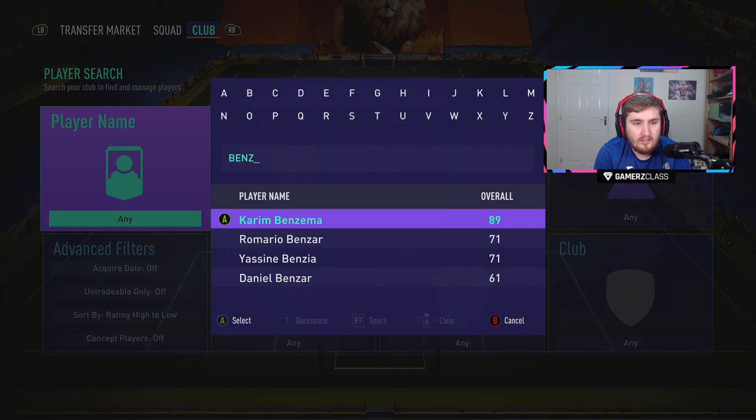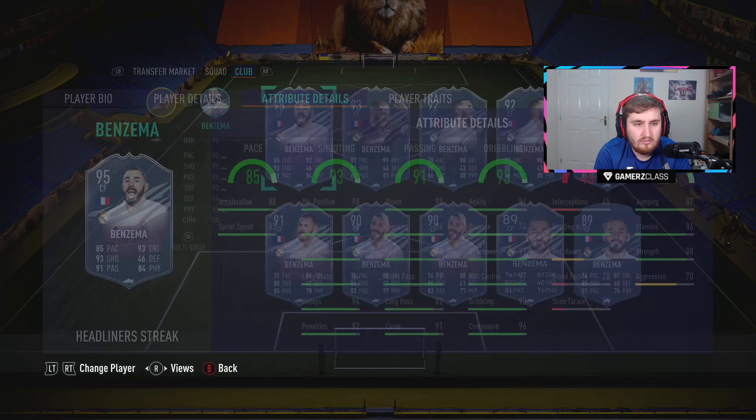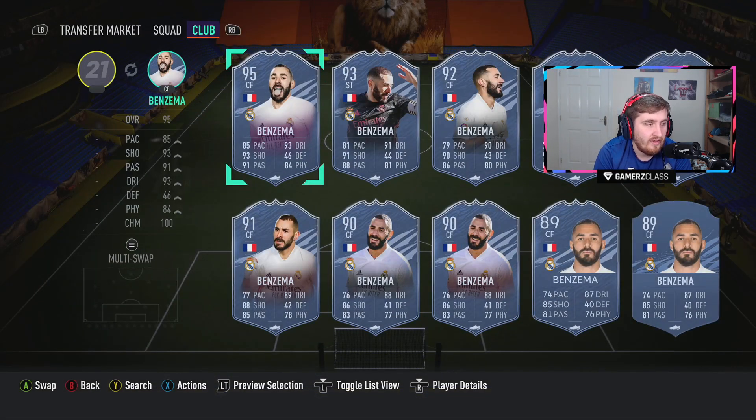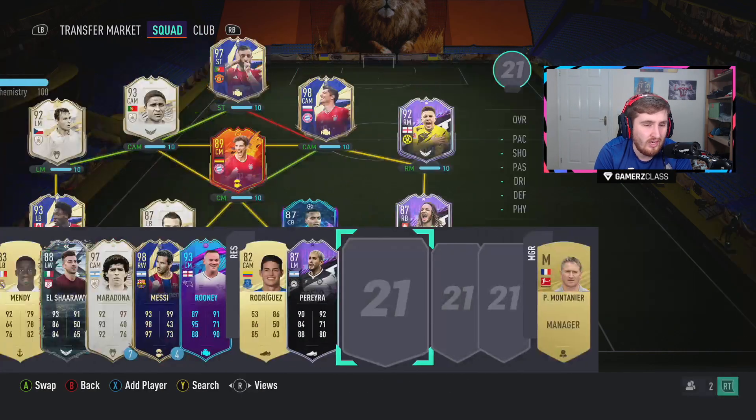Okay, where is he? Karim. What I will say is you'll probably never see a 95 this bad. He's not awful, obviously — he is at the point where he's usable. But even with a Hunter, he's only got like 95 pace, and he'll be a bit clunky. With an engine, he's looking pretty good. That is a pretty good card, to be fair.